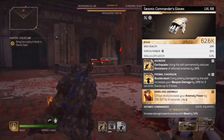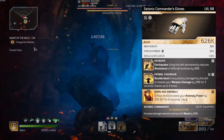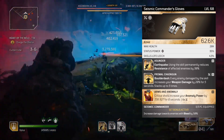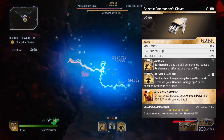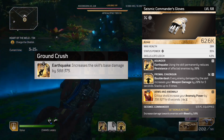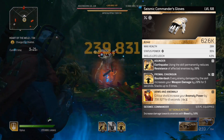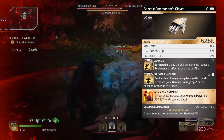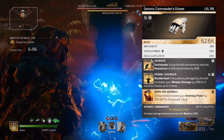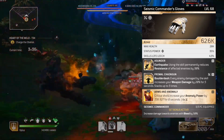I went with the seismic commander's gloves, which came with Arms and Anomaly — decent enough, though we don't really need the anomaly boost here since that's not our focus in this build. These were just the only seismic commander gloves I had available and I wanted that set bonus. I'm also stuck with Asunder since I'd already switched out Ground Crush, which would have been nice for extra damage. However, Asunder isn't a dead mod — it does reduce enemy resistance by 30% when hit with earthquakes. I added Primal Chain Gun so our boulder dash also increases weapon damage by up to 100% as long as we're hitting as many enemies as we can per activation.